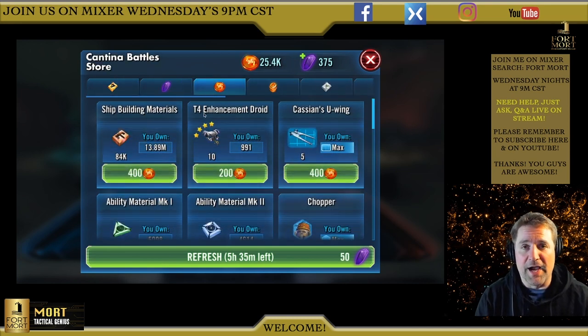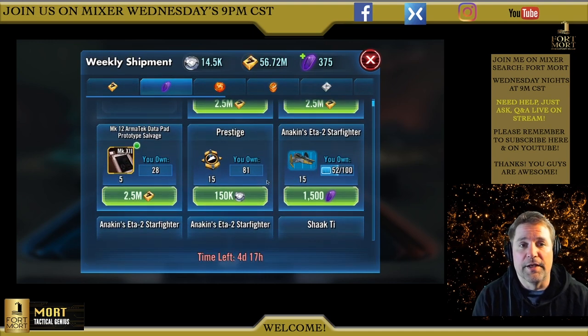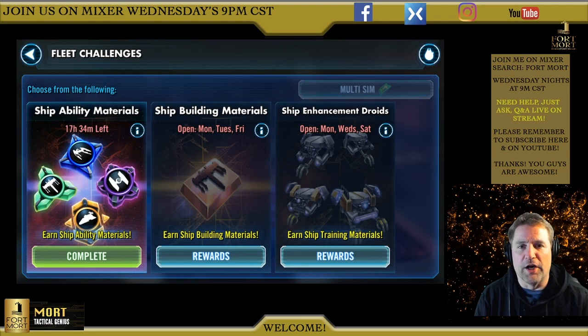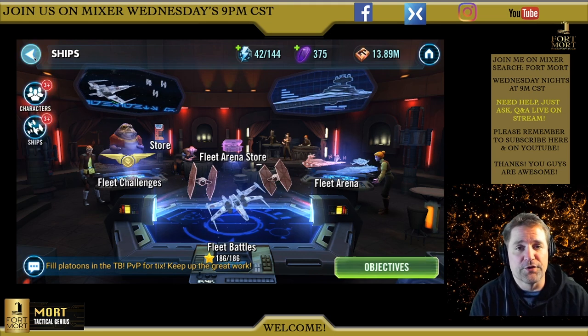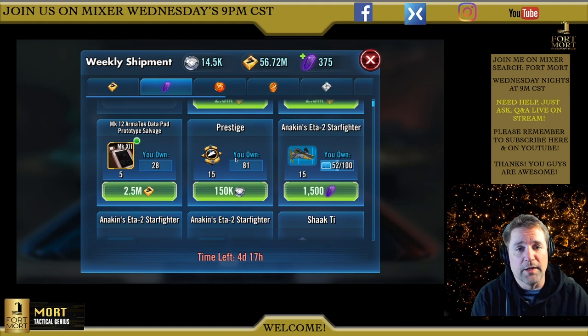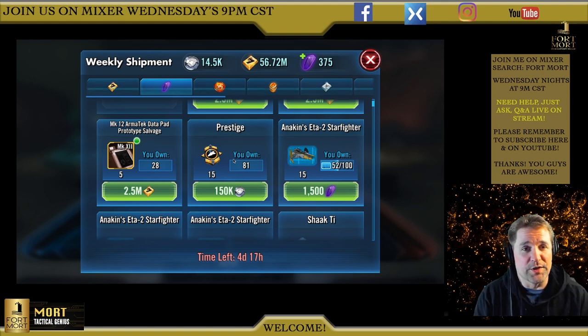A lot of players are asking in my guild: should I spend my ally points right here in the weekly shipments? Well, I'm looking at it and there's 15 prestige for a ship — and most people don't do ships anyway. You should get your ships to a minimum where you start getting Zetas out of the fleet challenges from the ship ability materials. But for 150,000 ally points, you're only getting 15 prestige. The best I've seen is 10 stun guns for 50,000. That's tempting, but for just about everything else, you want to spend your ally points to get these other things.